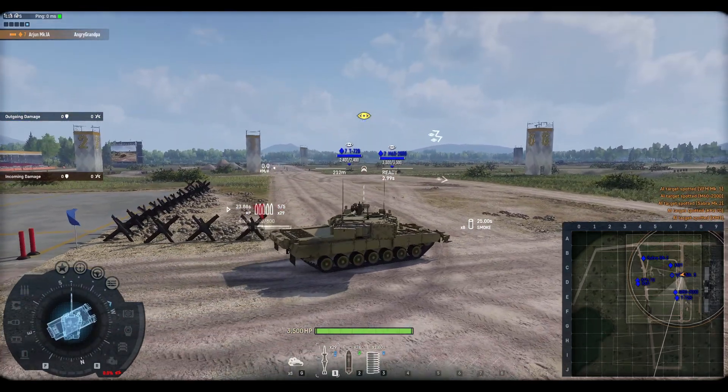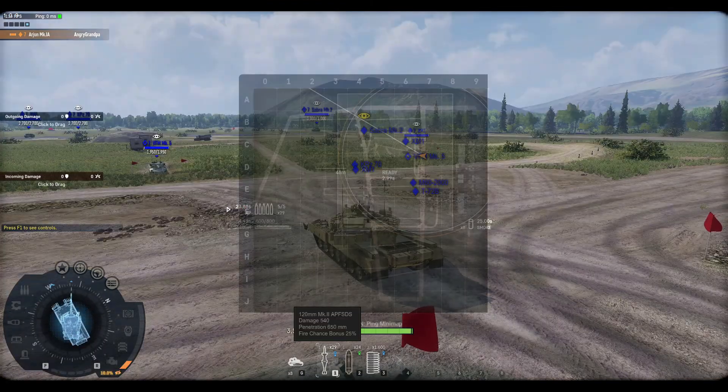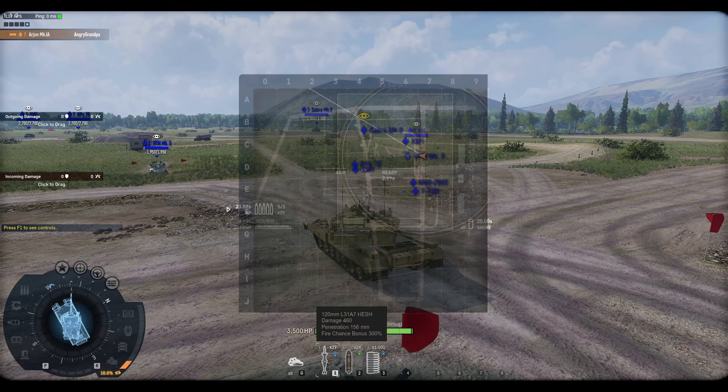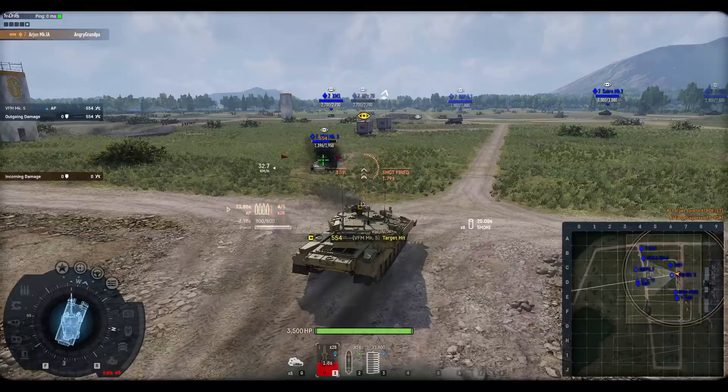Let's go to the testing area. Here is our Arjun Mk1A — five shells and a reload of 24 seconds, about 23.88. The APFSDS has a fire bonus of 25. The HESH rounds do 460 damage with 156 millimeters of penetration and a fire bonus of 300.